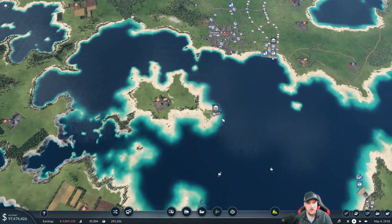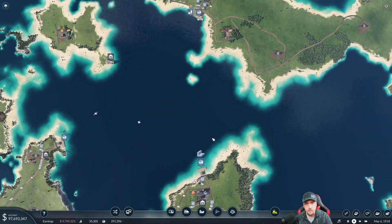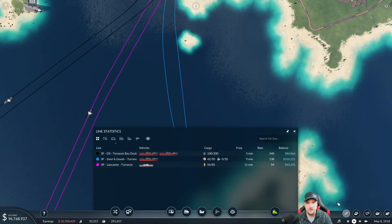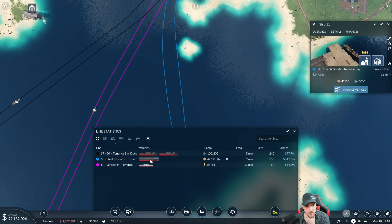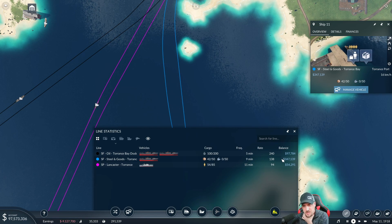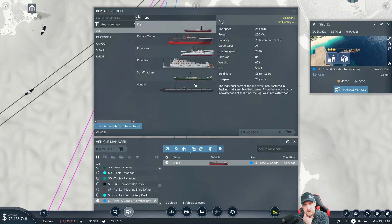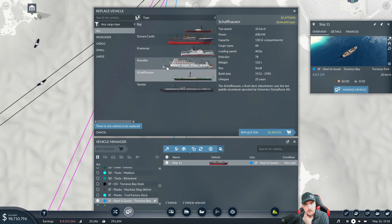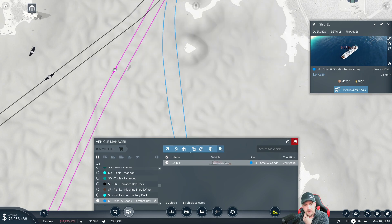That gives us a rate around 200, which will match what we can produce. Next, the steel ship line — we should be able to hit a max rate of 200 here too. We want to make sure our rate is 200. It's not there yet. I may do an upgrade and try replacing the ship to hit 200, though two ships will be overkill and I'll probably lose some money. Manage vehicle — replacing the 100-capacity ship with something faster that carries more.